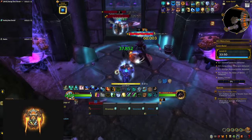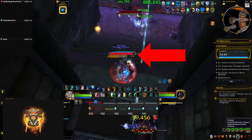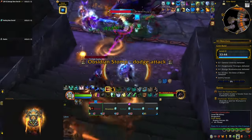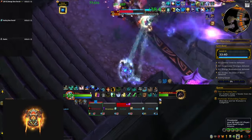At the start of the dungeon you're going to fight some earth callers that are going to cast earth bolts — interrupt as many of these as you can, but make sure to save an interrupt for their mass tremor as it does heavy AoE damage to everybody in your party, while the earth bolts are single target.